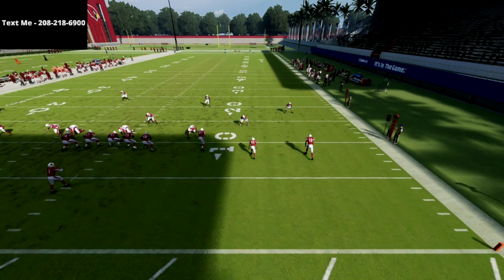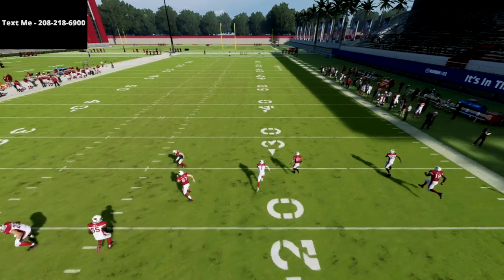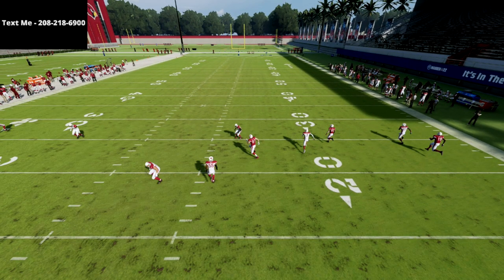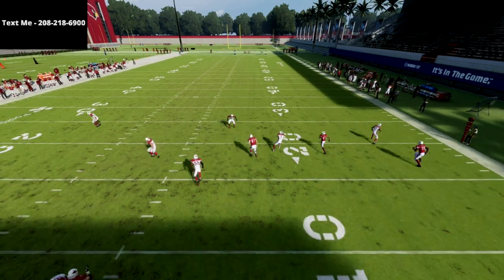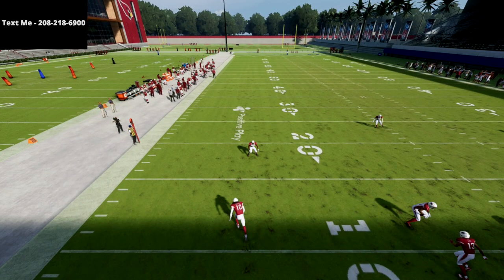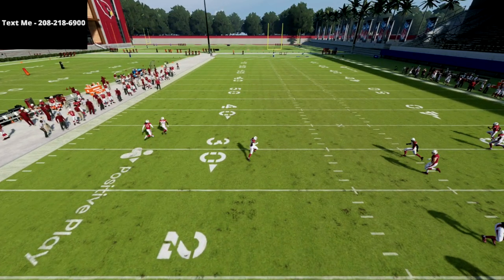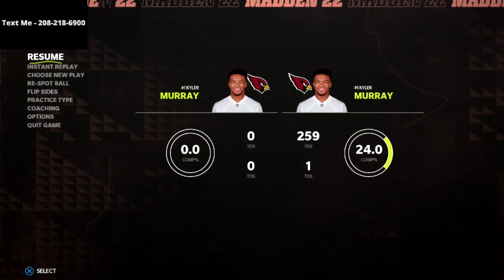What I said is true: this corner is responsible for number one; number seven here takes 85, so if number two goes vertical he's taking him; and 87 is matched by that safety. The three-rec hook is trailing on the backside. I like to blitz my user out of this formation because I want the AI to treat the three-rec like he's the only one on the field. On the backside, he takes number one, this guy goes to the out route so he takes him, and then he's free to poach on the crosser.